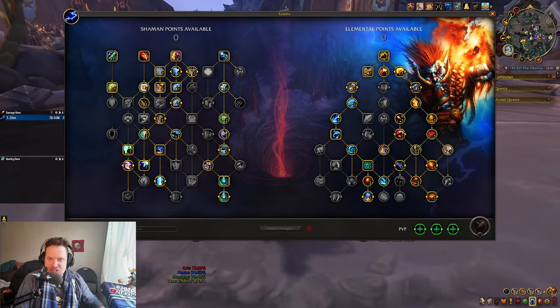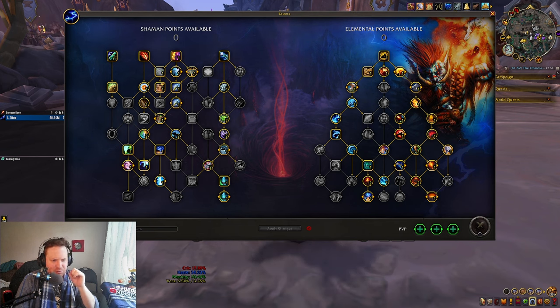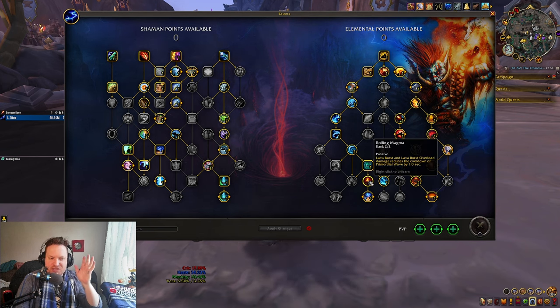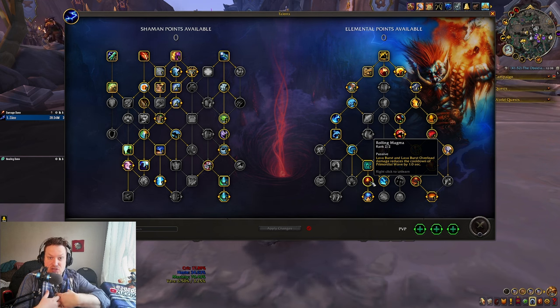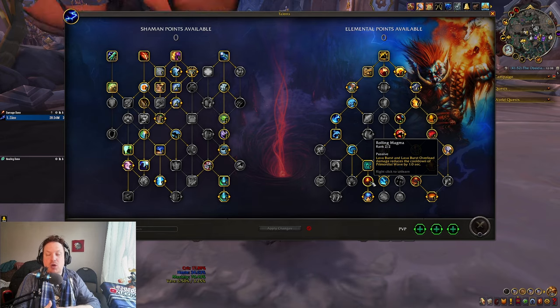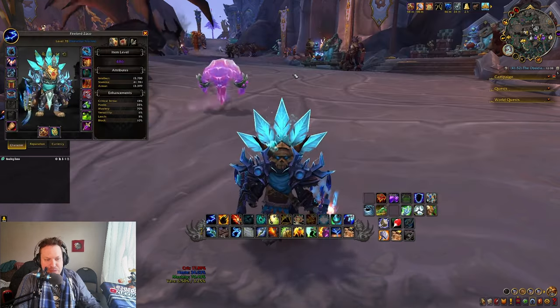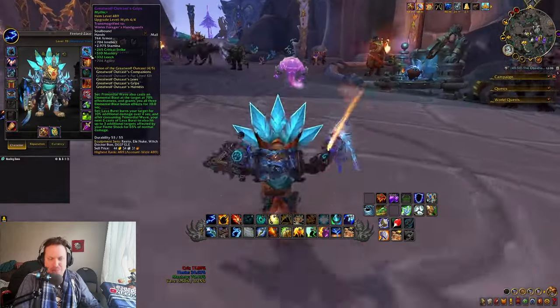This is what the talent tree looks like — I'll have it down below in the description. Some of the more important things to think about here: Rolling Magma, and your Primordial Wave is going to send out a bunch of extra Lava Bursts, which I'll affectionately refer to as 'Meatballs' in this video. Those are going to cool down your Primordial Wave. So this entire build revolves around Primordial Wave and getting Primordial Wave back.